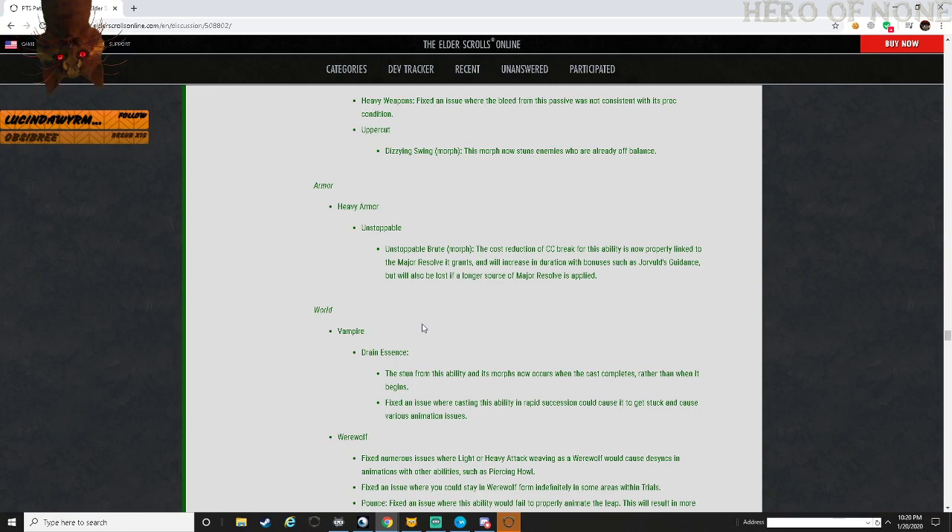I thought part of the intention was that you wanted people to be using heavy attacks and rotating stuff in more. With Dizzying Swing changing to give off balance, you just go one way and then go back the other way I guess.